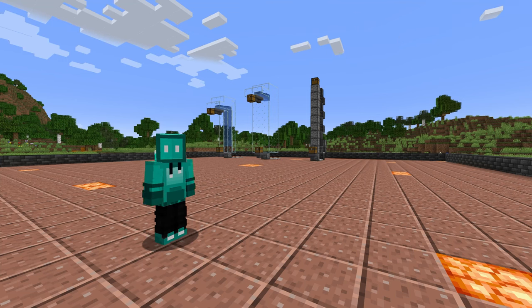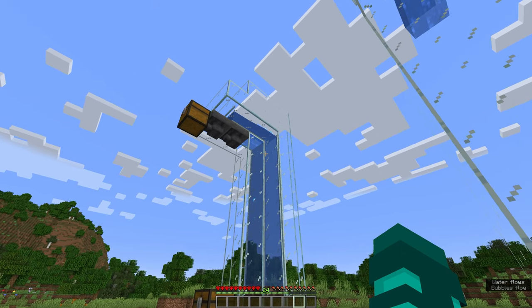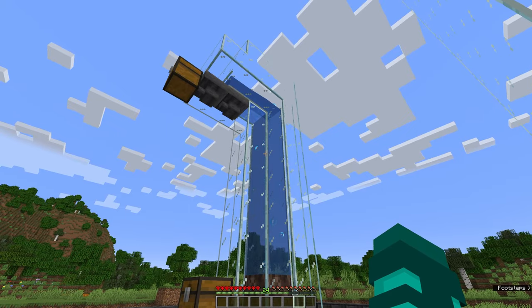Item elevators are very useful things and I'm going to show you how to build three different kinds. The first one we're going to build is the water elevator, or the bubble column elevator, whatever you want to call it.